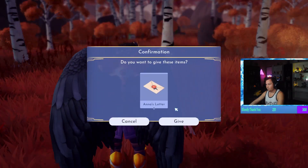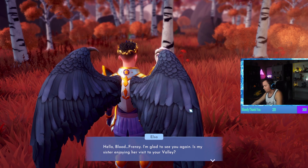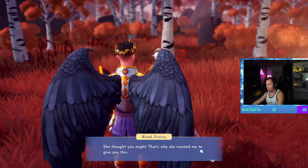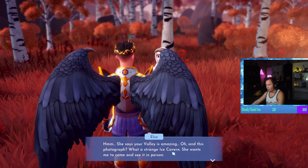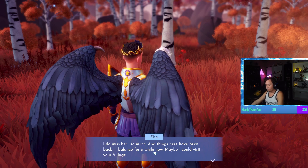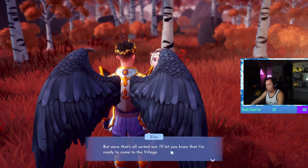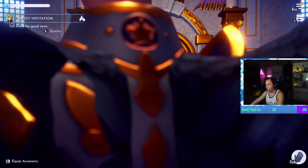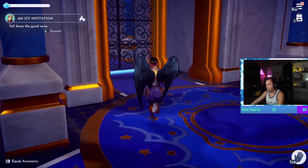There she is. Hello, my friend — is my sister enjoying her visit to your valley? She misses you a lot. She thought you might, so she wanted me to give you this — I have a letter. I recognize the seal, it's from Anna. She says your valley is amazing. And this photograph — what a strange ice cavern. I do miss her so much. Maybe I could visit your village. That was easy.